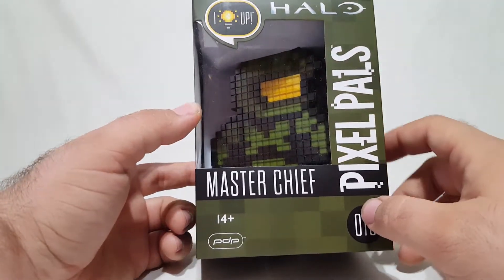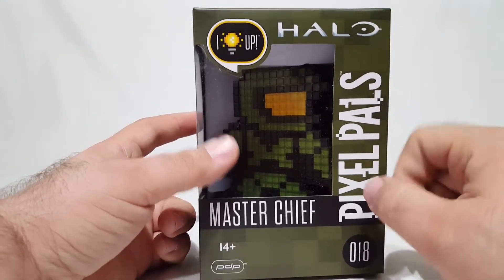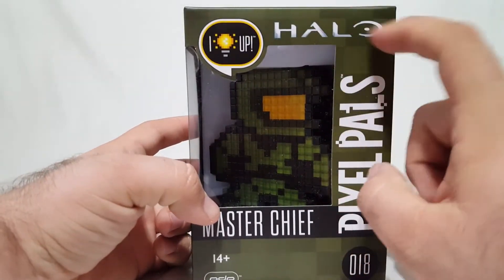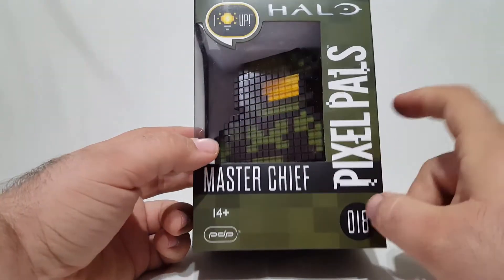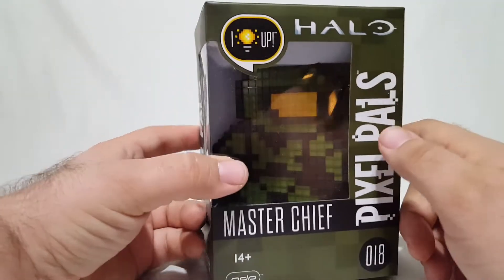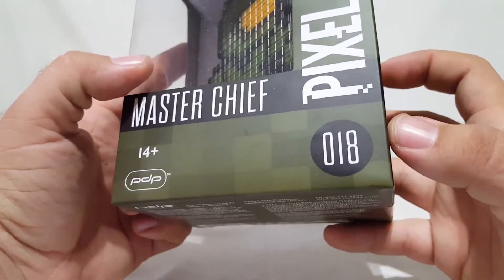When I saw they had this thing coming, I was like yeah, I kind of have to have that. I love it — it's in nice camo colors, army colors. I say camo because they actually have some pixelated, almost like urban camo happening right here. You can see Master Chief right through there, and you've got the light-up feature in the corner. 14 plus — hey, I'm right in the middle.